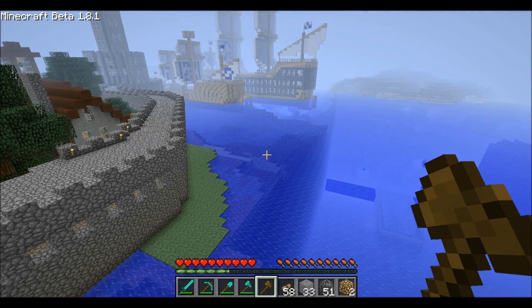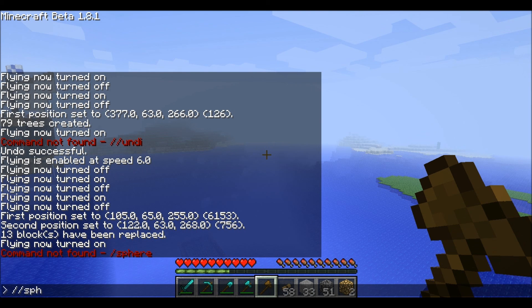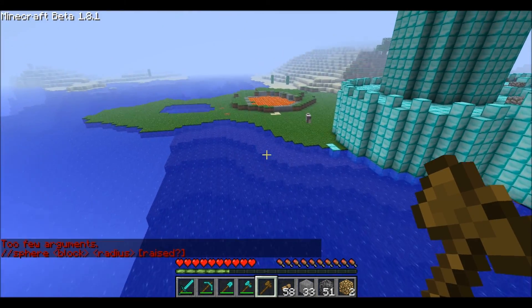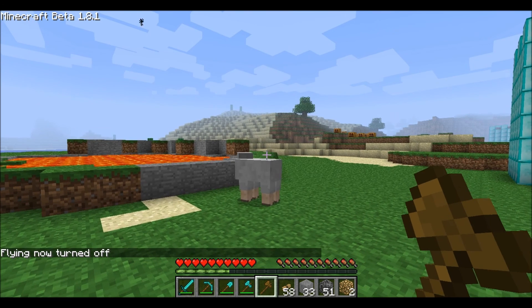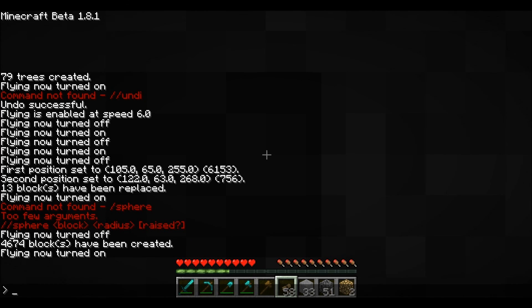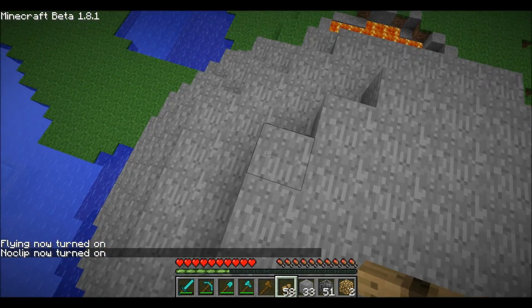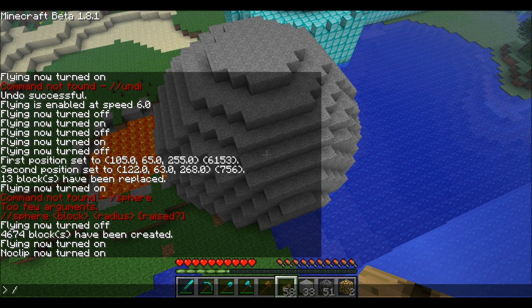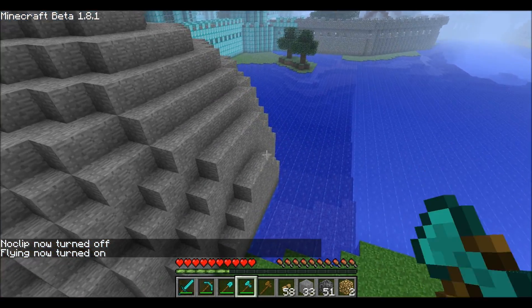Another cool thing you can do with world edit — slash sphere 30. I'll go do it over here. Slash slash sphere, and let's just do ten. Oh dear, I'm stuck in it. I am stuck in it. Get me out of here. There we go. So I have generated a sphere of stone that I almost died in.